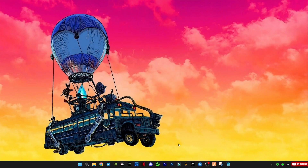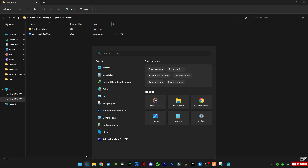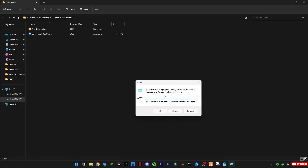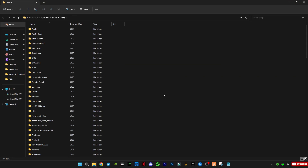Before we do the registry optimization, we need to clear your PC's cache memory. To do that, press the Windows key and R together, type the command I show on screen, and follow the steps to clear it.